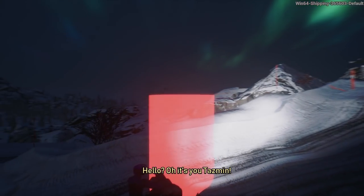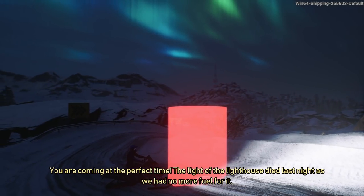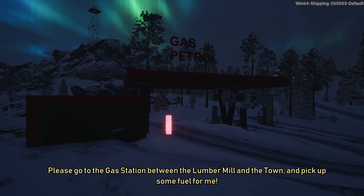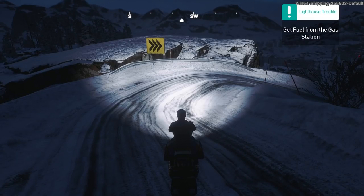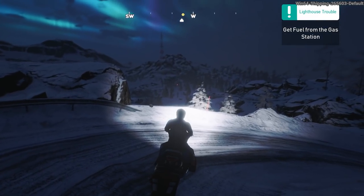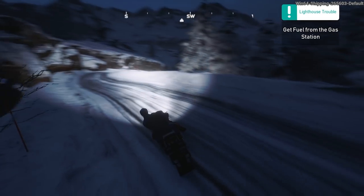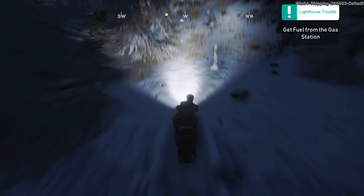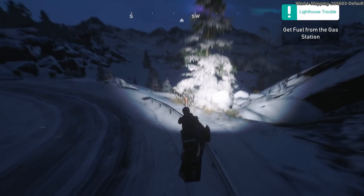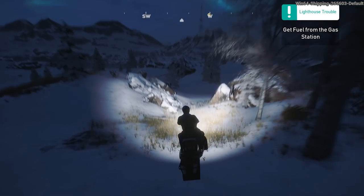And then the missions. 'Hello, it's you Tasmin. You're coming at the perfect time. The lighthouse died last night as we had no more fuel. Please go to the gas station between the lumber mill and the town and pick up some fuel.' I'm not sure how much fuel we can carry on our snowmobile - it might be better to do this with a truck, but we shall do it. Is that the red dot down there in the distance? I guess this is where you have to make some choices about the route that you take. I've seen it go misty - I've not seen it snow as such. I kind of wonder whether they plan to add blizzards or other weather effects that could affect your mission.